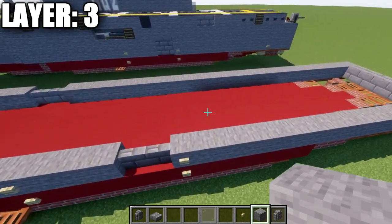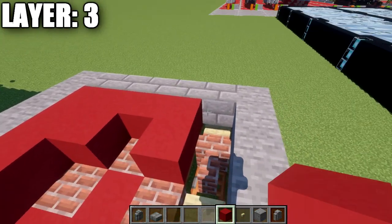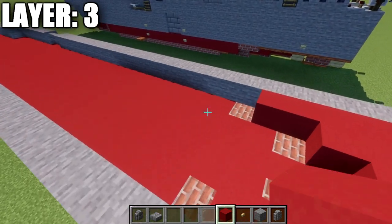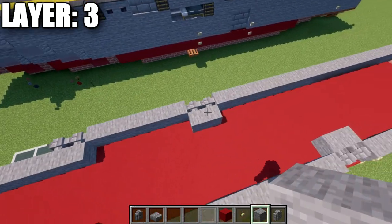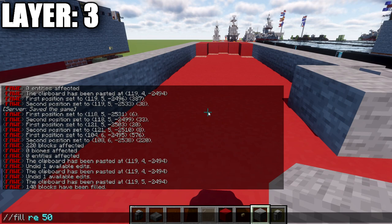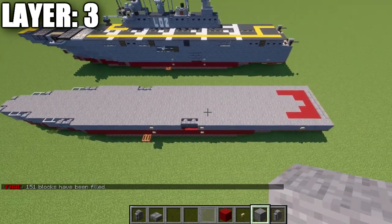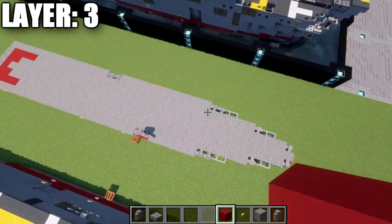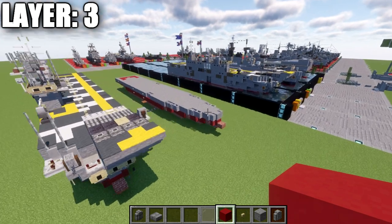That's pretty much it for the right side. I recommend going to the back stern section and filling any acacia wood trapdoor spaces with red concrete to close that area off, and placing stone blocks behind the walls to fill gaps. You can also fill the inside of the ship completely with stone for a solid base. That completes layer three — here's the top-down view.